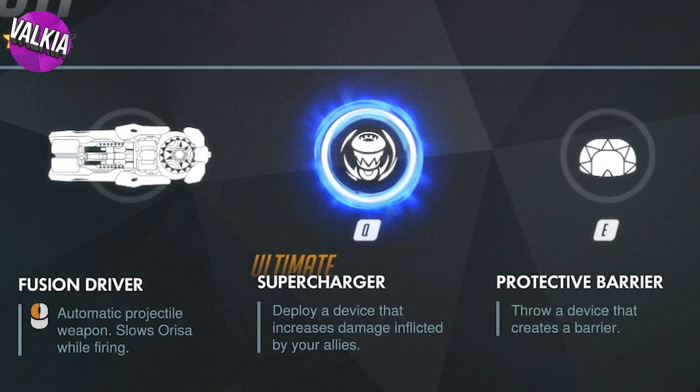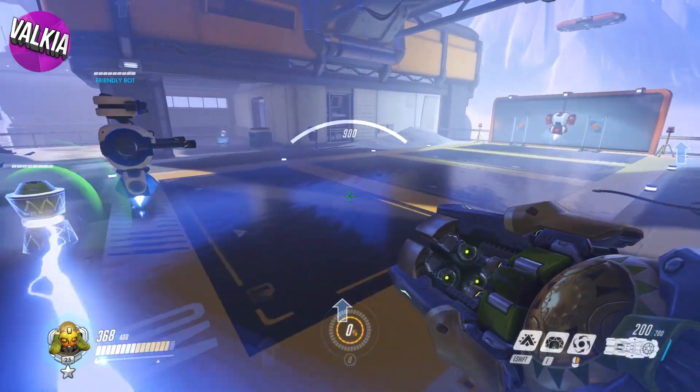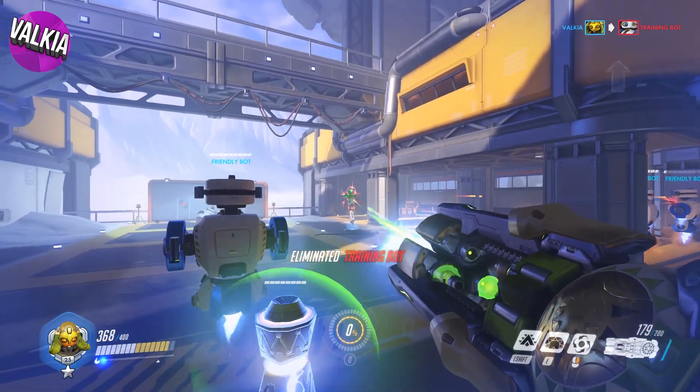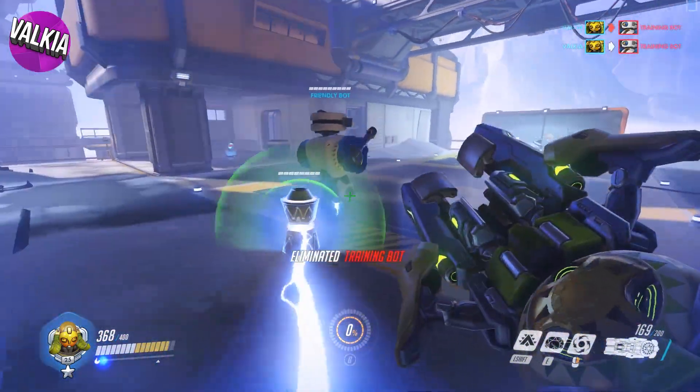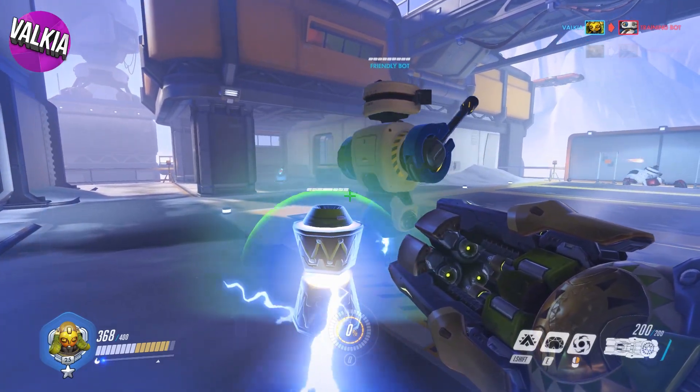Finally, let's take a look at the ultimate on Q, called Supercharger. It deploys a device that increases damage inflicted by your allies. Testing this on the training grounds, it didn't seem as though the ultimate was locking onto the friendly bot with the damage boost, so this is still to be confirmed. The device also has a health bar, which indicates it can be destroyed.